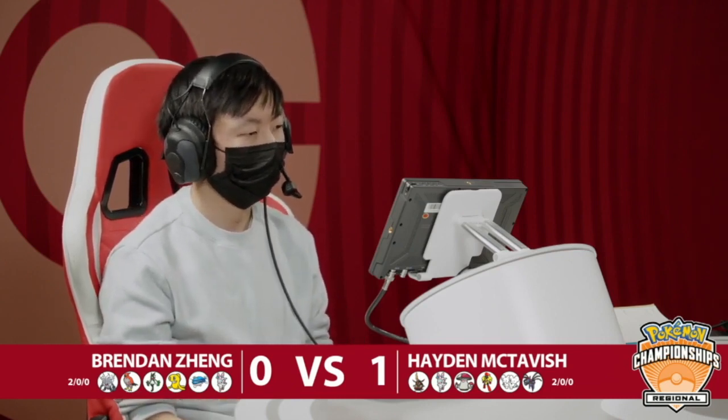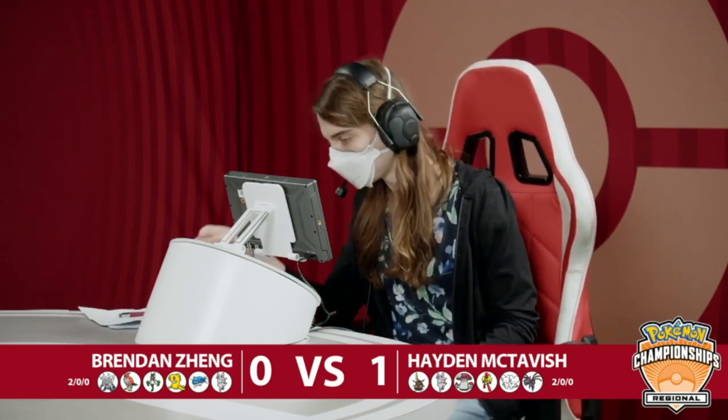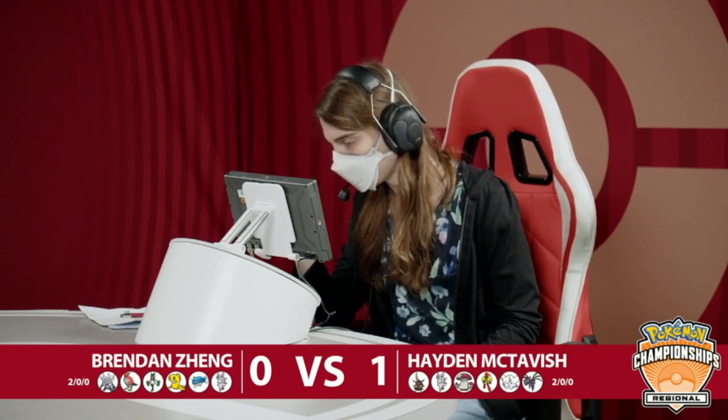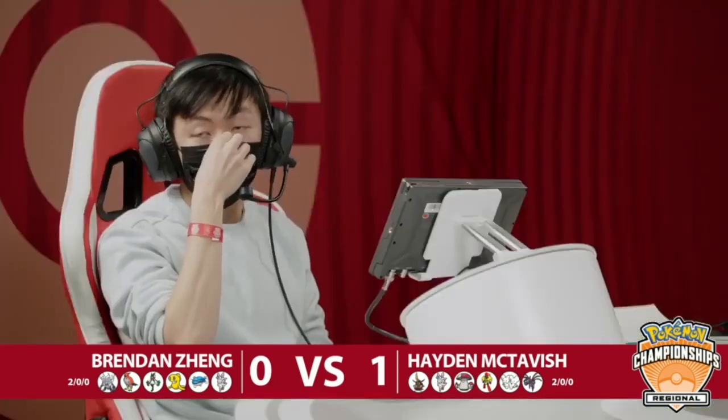The Hydreigon/Maushold lead — it looks pretty scary in terms of how much damage you might take, but because it's Friend Guard on Maushold and Steel Tera on Hydreigon, it's actually kind of difficult to break through. One adjustment you can think about is bringing Annihilape, which pressures both slots with Final Gambit. If you look at Hayden's team, there isn't a single Pokémon immune to Final Gambit. So you can immediately put on pressure, especially because Hayden's Hydreigon does not have Protect — you could always safely go for Final Gambit into that slot.